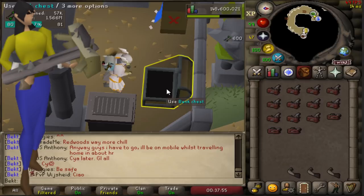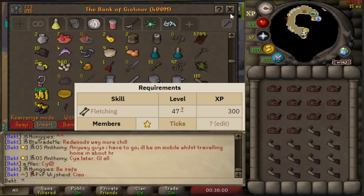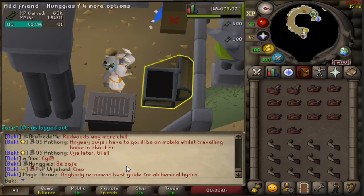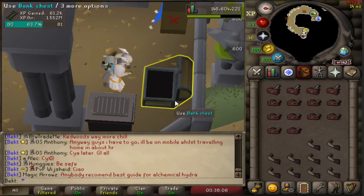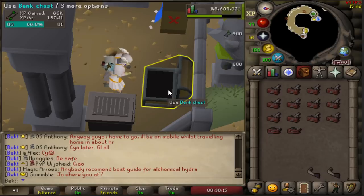And they only need level 47 fletching. You can get 750k XP per hour in fletching at level 47, and you can still boost up to that level - so really from level 43. Yeah, level 43 fletching at 750k XP per hour, that is pretty good. You go from level 43 to level 72 in maybe an hour or so.